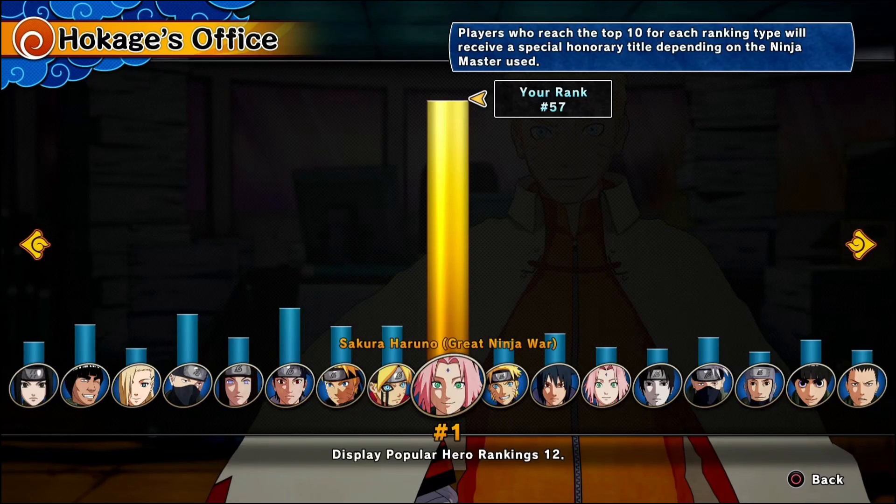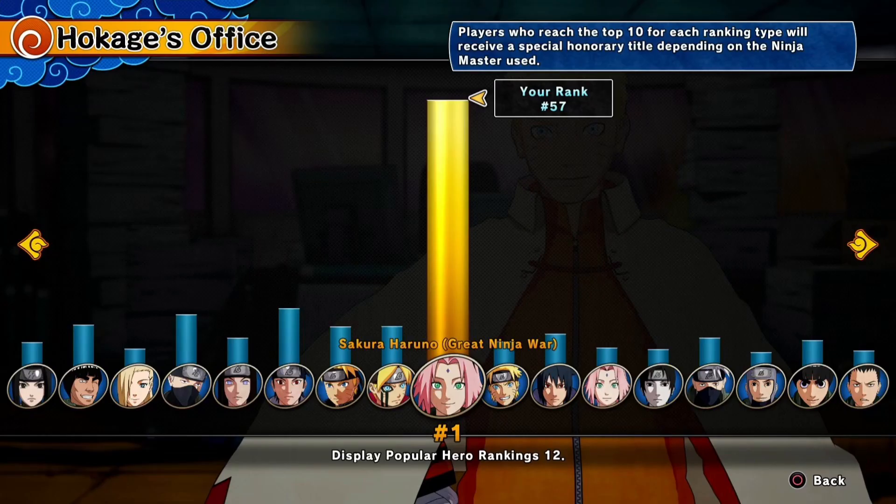The Sakura DLC is here and she is number one most popular unit right now. Her icon looks so similar to the other one, it's kind of confusing. Anyway, before we get started, make sure to drop a like.